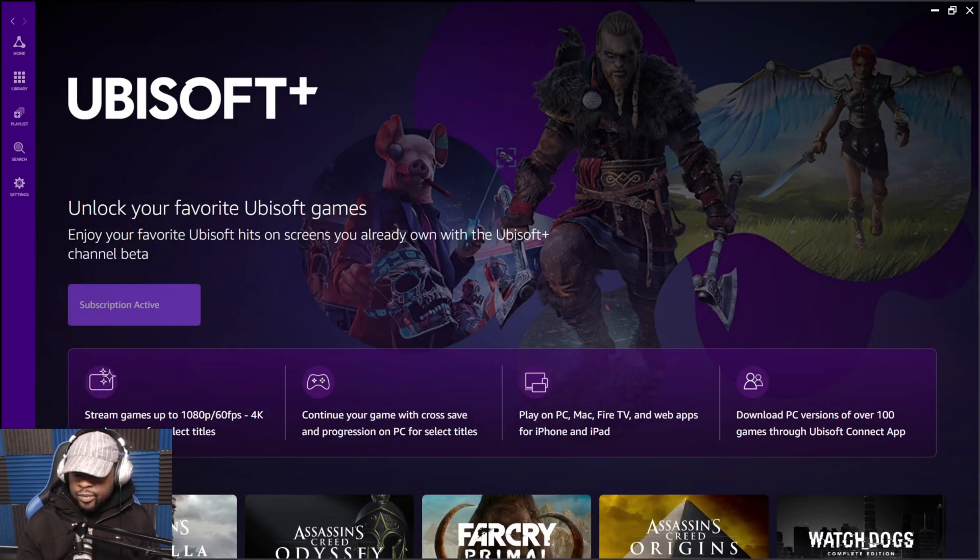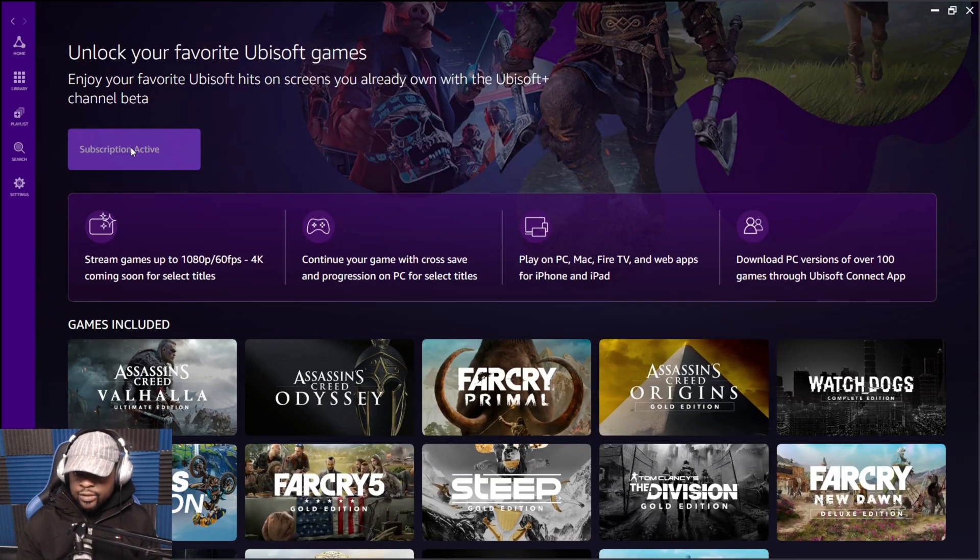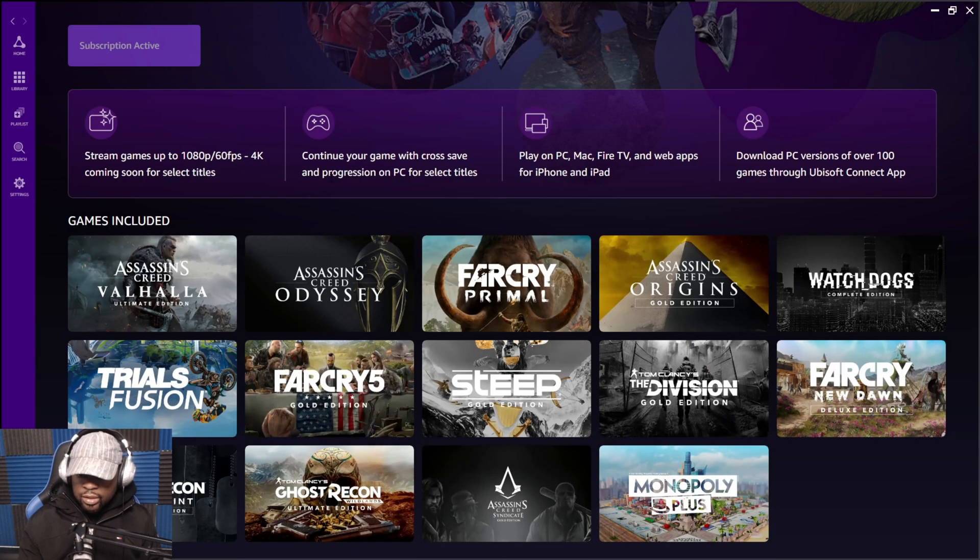Let's click 'Learn More' on the first page menu. It brings you here — 'Enjoy your favorite Ubisoft hits.' It says subscription activated, which means I have activated my subscription. The cool thing is if you already have Ubisoft Plus on your PC or anywhere else — and it's going to be available for Stadia — it brings pretty much all your save files and progress. It's a one-time fee of $15 a month and you have access to all your saves and games. Here are the games available for Amazon Luna on Ubisoft Plus.